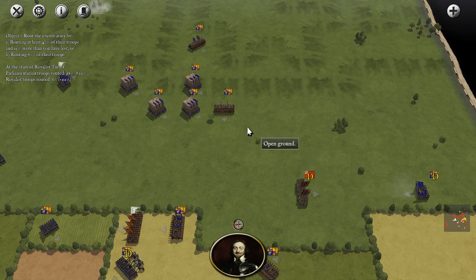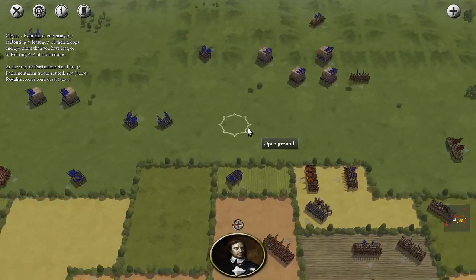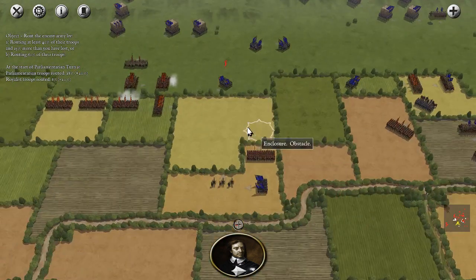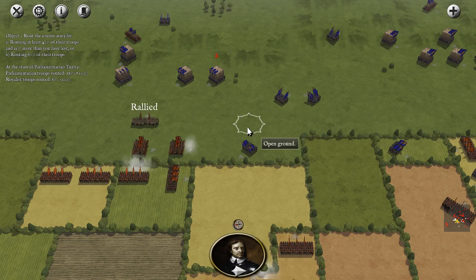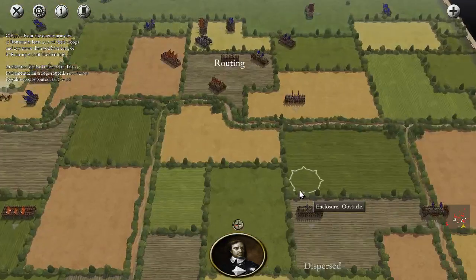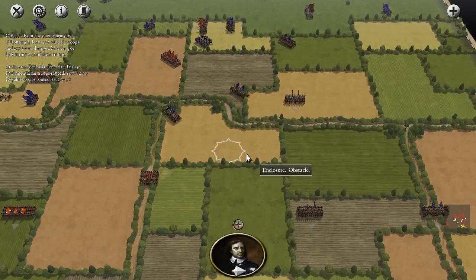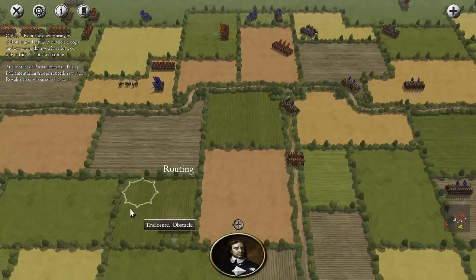The poor clubmen finally getting disrupted. I think the booze has worn off — the Davis Mead ration has worn off and they're finally realizing they just have clubs, and that's a problem. Oh look, those clubmen actually rallied! Got a little more grog in them. Over here though, they completely crushed us.